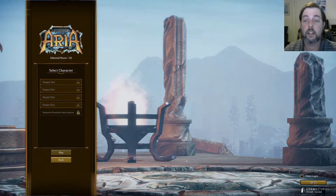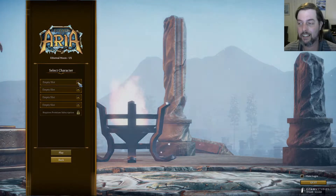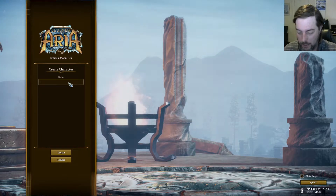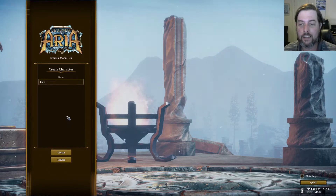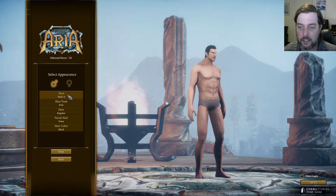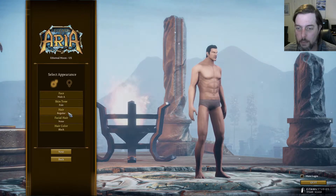Okay, we're at the character select screen. Of course you see we've got all empty slots here. I hadn't done anything yet — I had to cut out the part where I created an account. So we're going to create a character. Let's name him Kane — that was one of my favorite names in my Ultima Online days. Let's see what we've got here. Looks like we have only a few basic options.